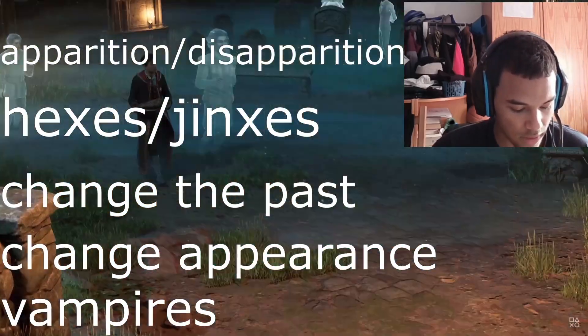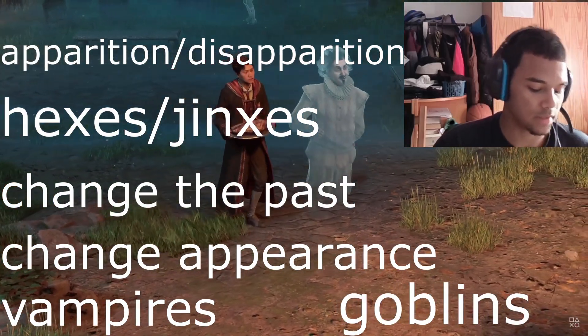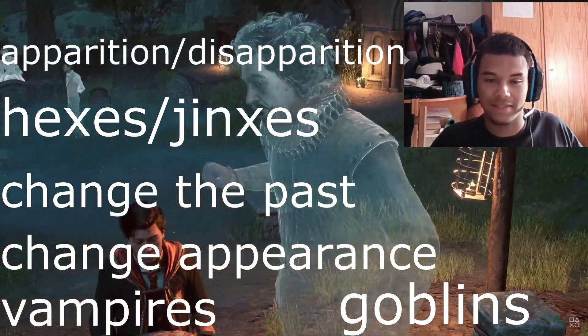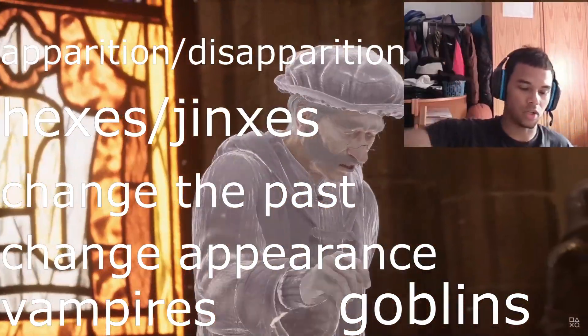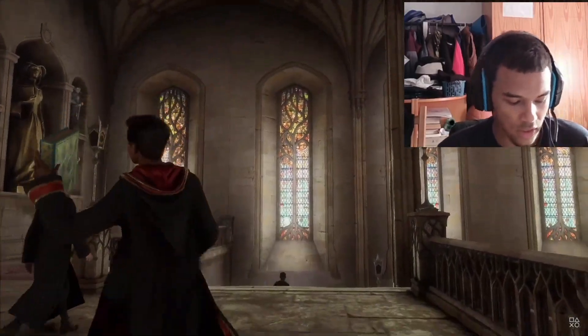For the next set you want to click 'vampires,' which gives you Slytherin primary and Hufflepuff secondary, or you can click 'goblins,' which also gives you Slytherin primary. Basically, if you see the answers I'm listing, just click on those — don't even look at the question, just read the answers, match them to what I've written in the video, and click that.